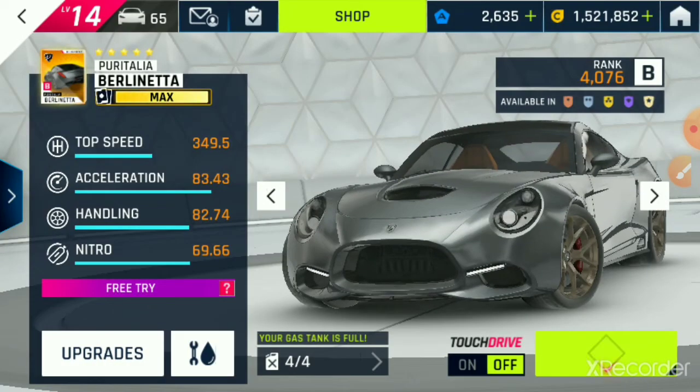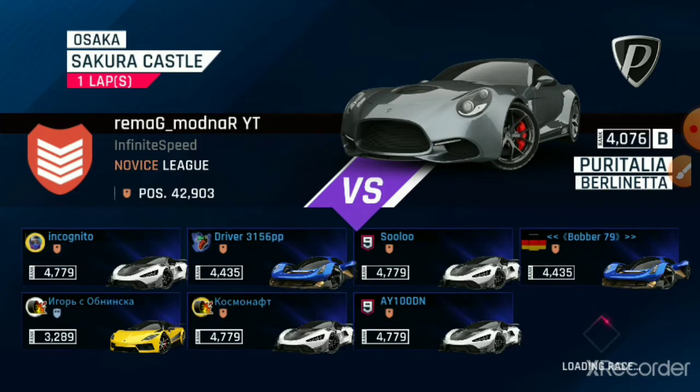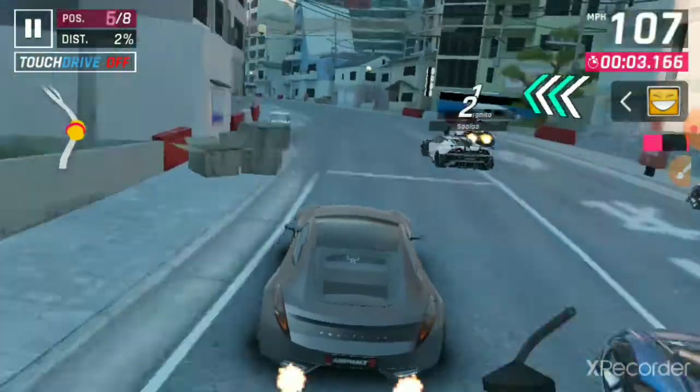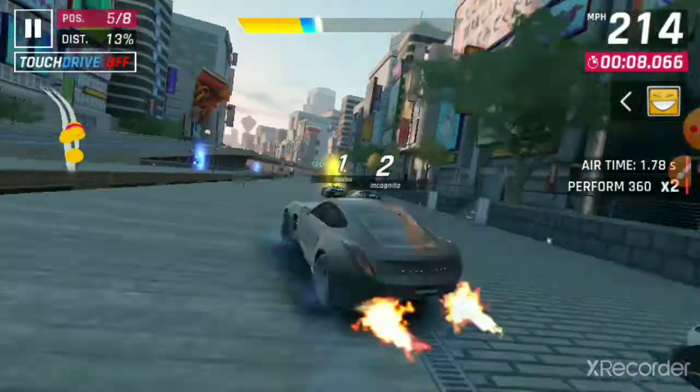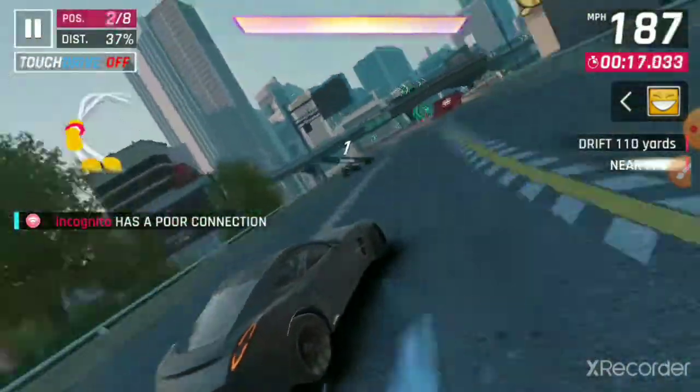Now we move on to the Puritalia Berlinetta. This is another B-Class car. If you pay for the Legend Pass, you can get this car from it — over four thousand rank at max. So honestly, this is definitely one of the better B-Class cars, definitely on the higher end unlike the Arash. I haven't driven this car in a while, so I don't know how this one will perform. We've got a bunch of S-Class cars to put up against, but we've actually been putting up against them pretty well. This car goes 225 miles per hour — definitely much better than the Arash, obviously.